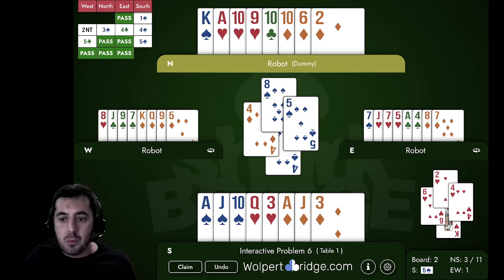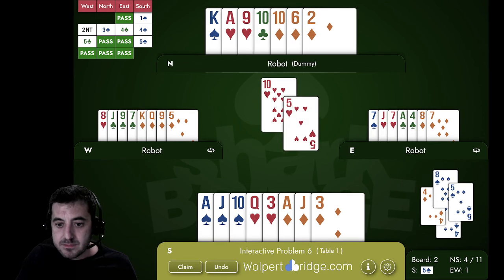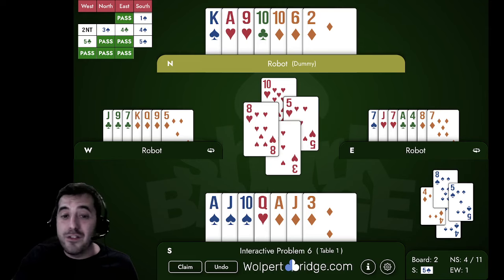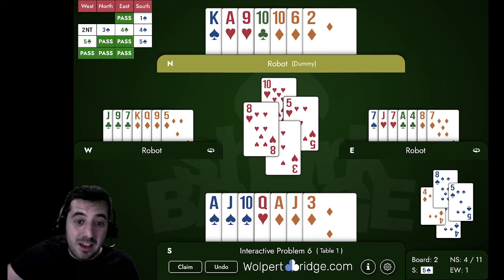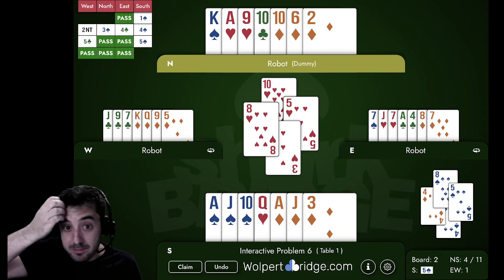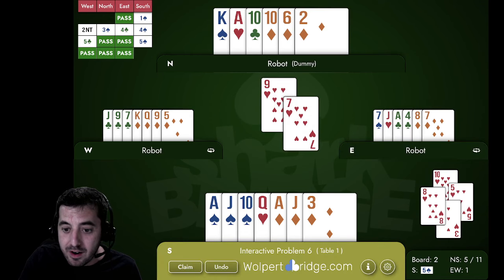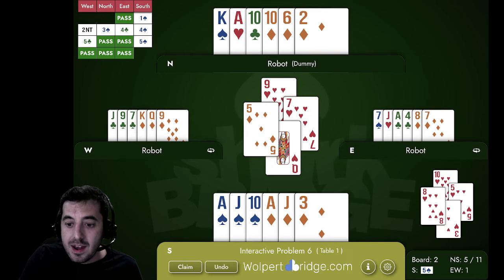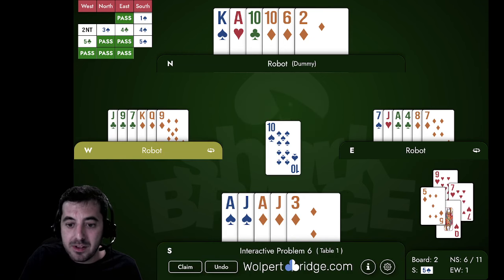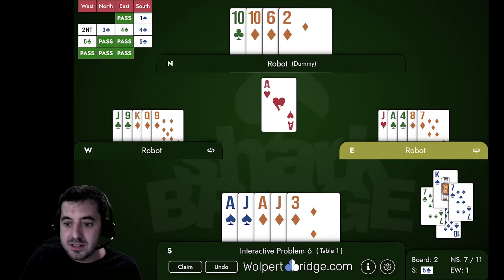Why did we need two entries? Because we now lead the ten of hearts through East and finesse the hand with four of them. If you lose to the doubleton jack of hearts, that's just the cost of doing business — mathematically it's more likely the jack is with East. Sometimes you take these positions and it's wrong, but you should feel good knowing you made a good math play. Now we come back to our queen of hearts, and then we need to get back to dummy — that's why we needed to reach dummy twice.